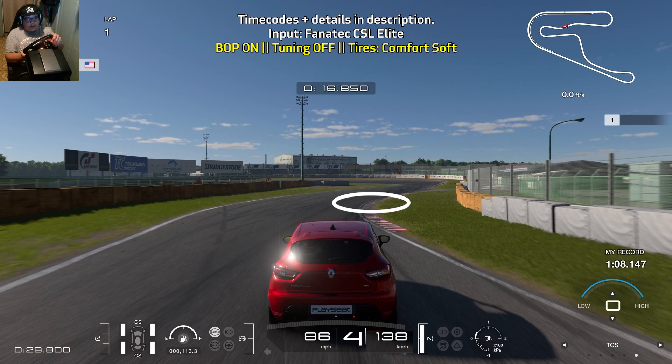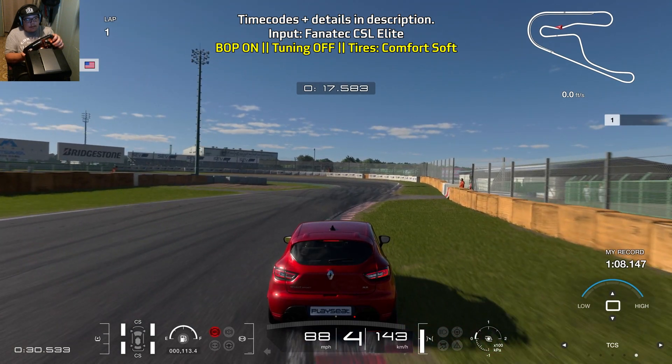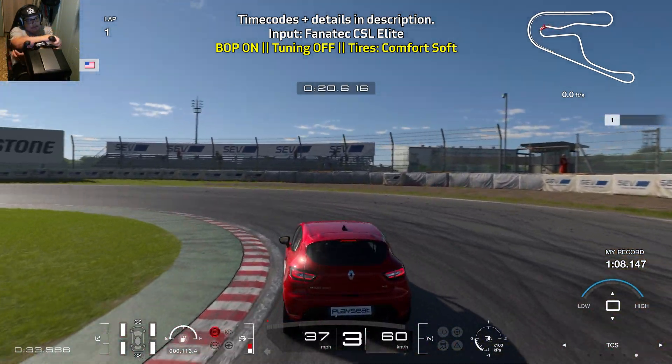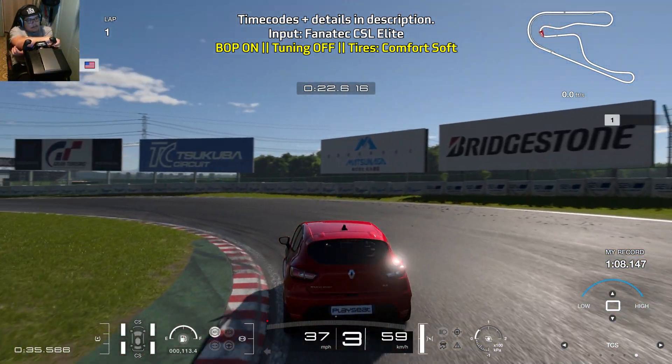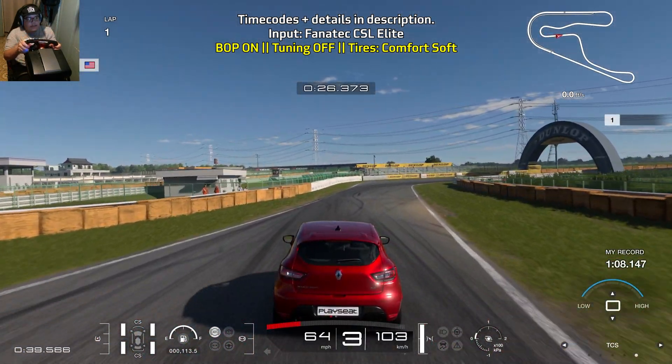Then you want to brake as you reach the apex of this mini right turn — this is exactly where I start to brake. We're going to do a very similar thing that we did in turn one: go down to second gear as you turn in, then go back into third gear to delay the turbo and get on the throttle.